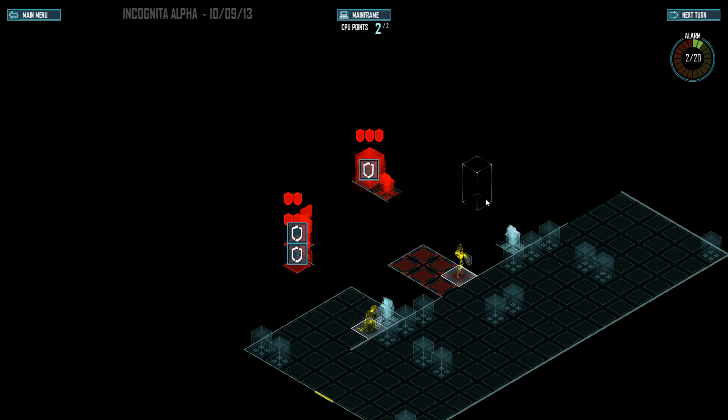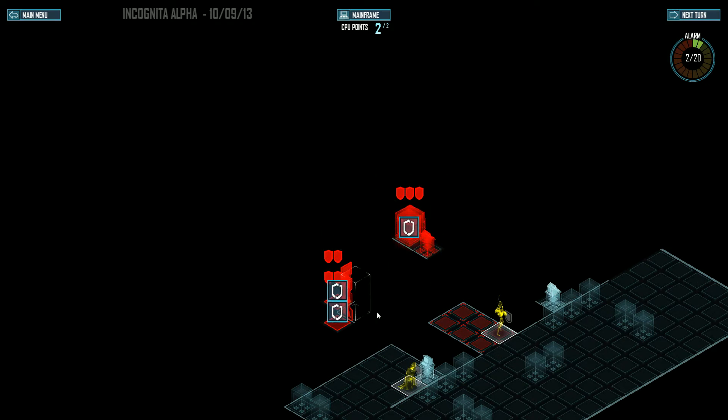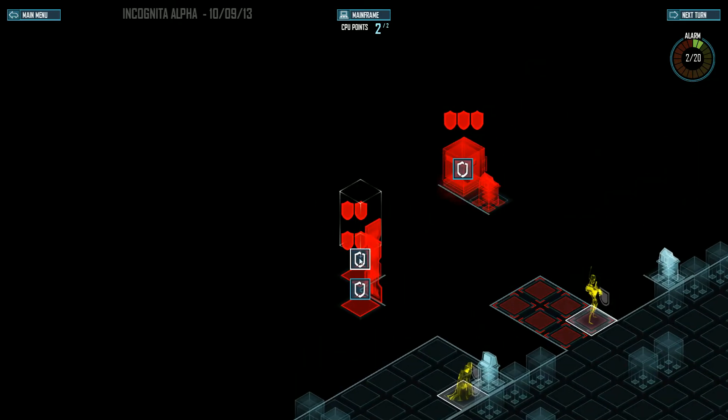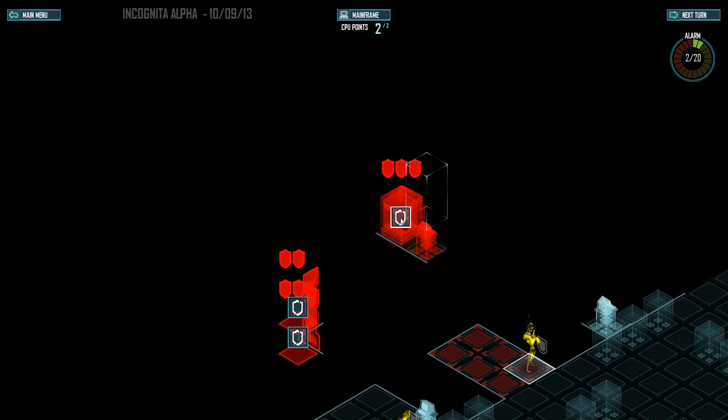In mainframe mode, you're basically the person overlooking and controlling the agents. You can hack in and help them with their mission to get through the level. I can see the laser emitters and the credit safe here. Each one of these shields is basically a firewall that you have to work through, so I can use these two CPU points to start working through this firewall for this turn.